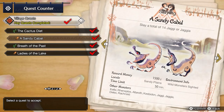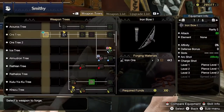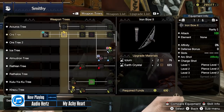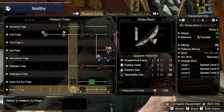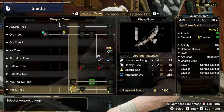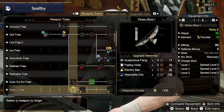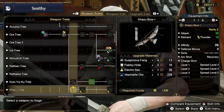Khezu has a very strong bow offering. You'll want to complete the optional quest Faceless Foe to hunt Khezu. Forge the Khezu Bow 1 using Suspicious Fangs, Flabby Hides, and Electro Sacs from Khezu, finishing it off with some Machalite Ore from the Sandy Plains. You'll gain very valuable Thunder element but lose some of your coating types — Power is really the only coating that matters. You'll also change all your arrow types from Rapid to Spread, which is nice for consistency.